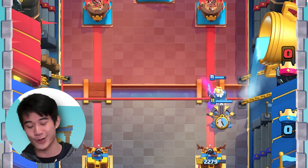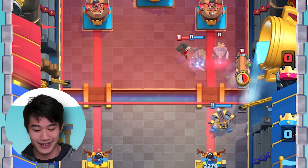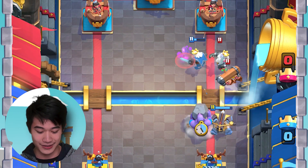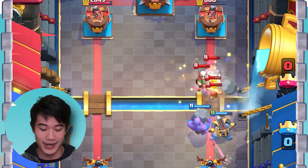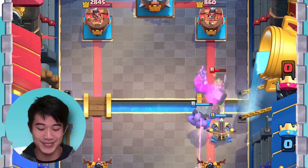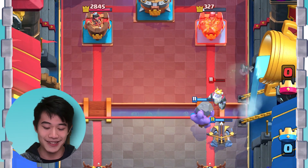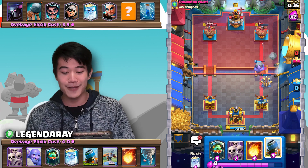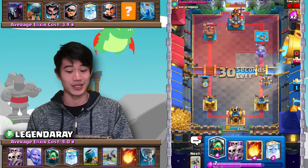Now we're going to go in with our X-Bow. He has no tank for the X-Bow. Bowler's coming down here — we're going to NATO everything together. Bowler is going to destroy absolutely everything. Another X-Bow lock onto the tower. This deck is absolutely insane, and just like that we're going to be getting ourselves a nice and easy win.